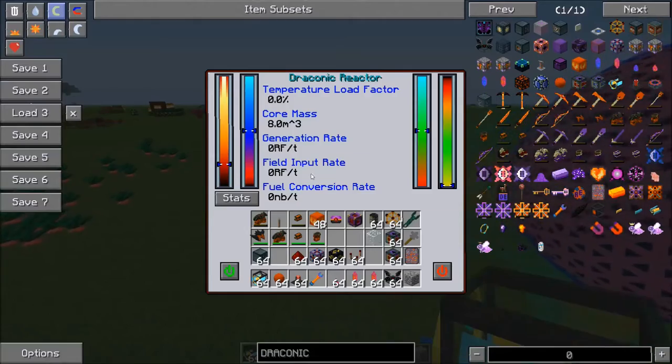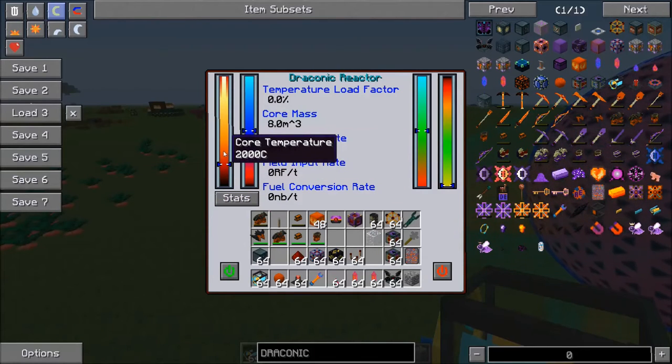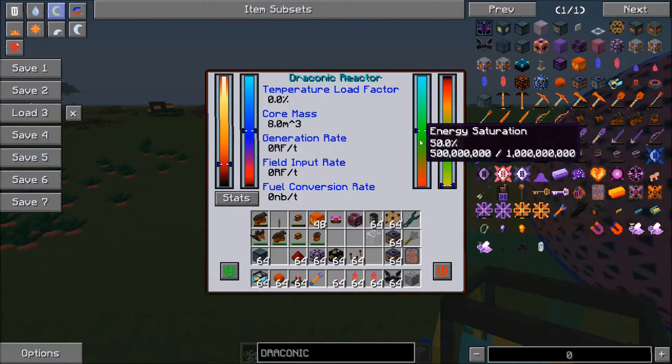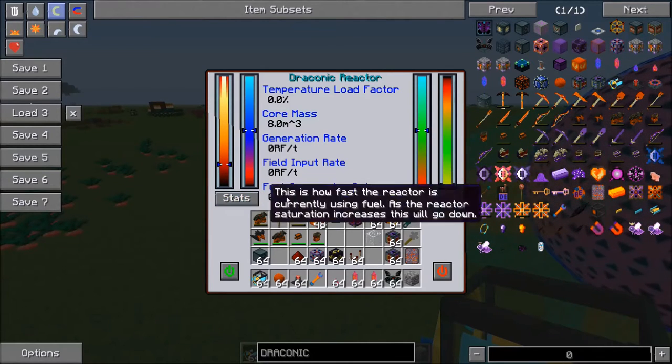Our reactor should be charged up now. You'll notice the containment field went up to 50%, the core temperature went up to 2,000, and the energy saturation went up to 50%.